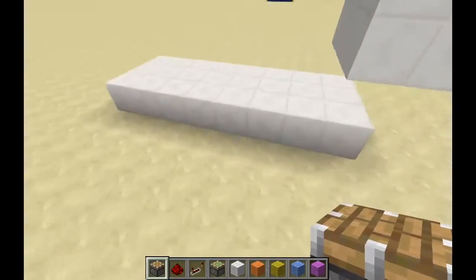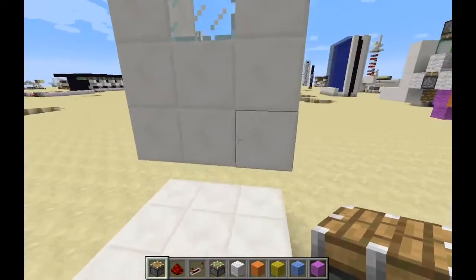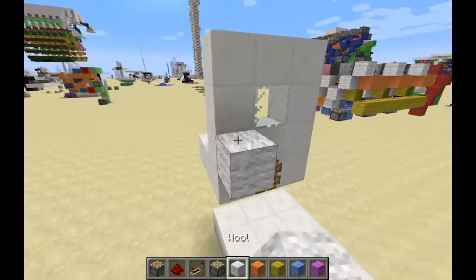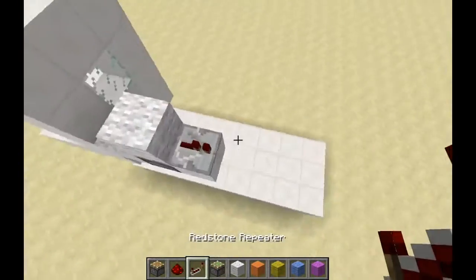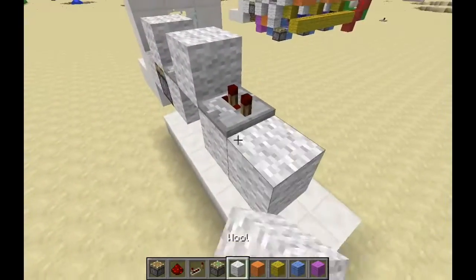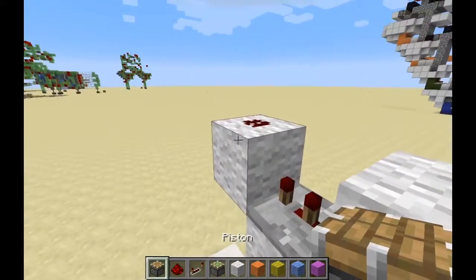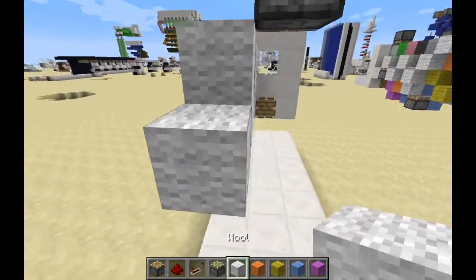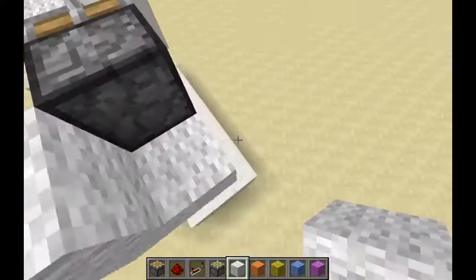You're going to need an eight by three area. You want to set up like this, then come over here to the block, pick up the piston, and come over here. Use your color piston block like this, place a redstone repeater, build them like this, set the repeater to two ticks, and then break them. Place a piston right here.